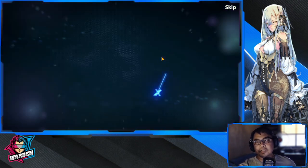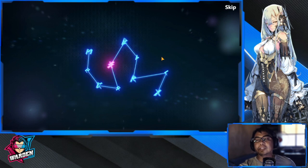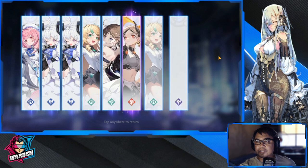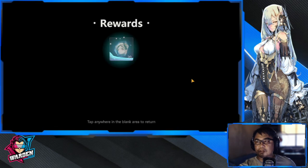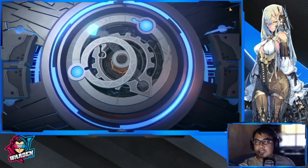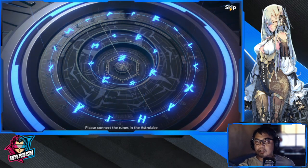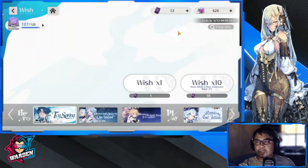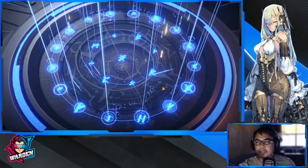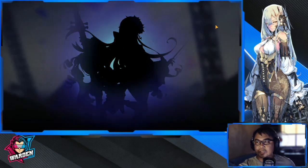No yellow. We have another SSR — this is going to be Armand. At least I get a copy of Armand; I've been looking for copies of Armand. So I'm going to be pulling the four singles here, then the last 10. I got lucky with Rita before in my previous summoning video.